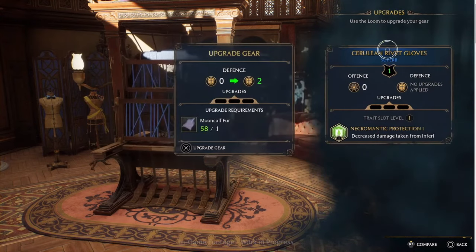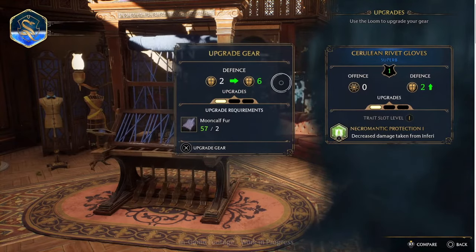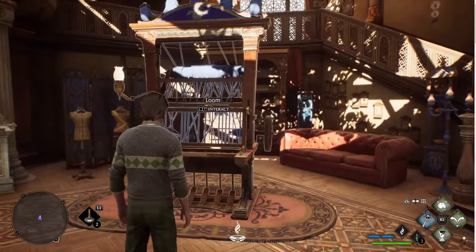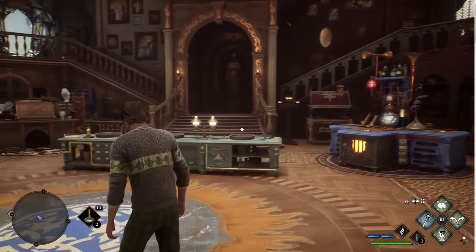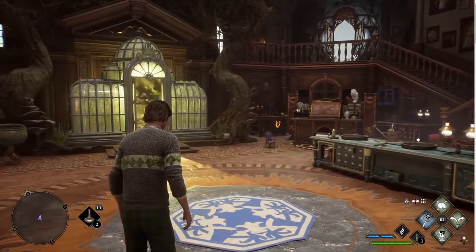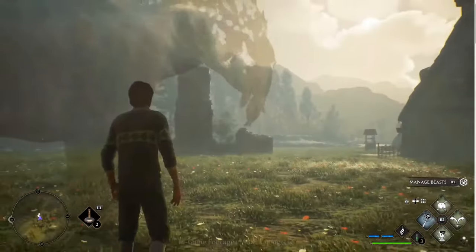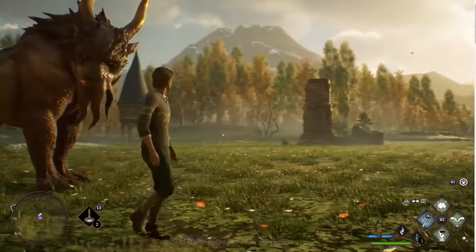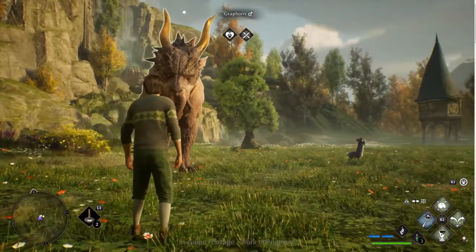I'm just seeing Puffskin Fur, Mooncalf Fur - where does that come from? The ingredients used to add traits and upgrade your gear are based around beasts. So this is where we get into the beast care section, inside the Vivarium - a bigger on the inside kind of space. Here we have a couple of beasts out: a Graphorn and a Mooncalf and a Niffler and a Neasle as well - quite a variety.